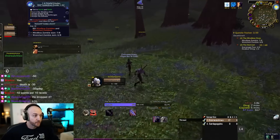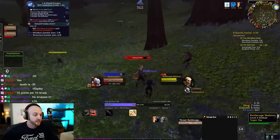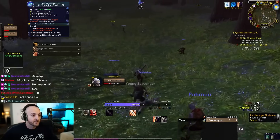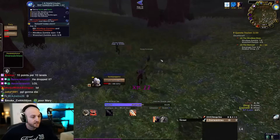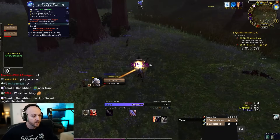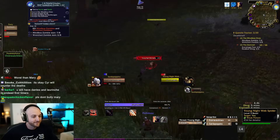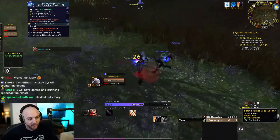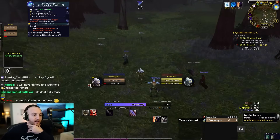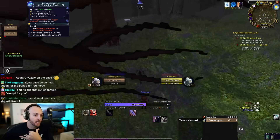Sardaco says the guild has good players, but is worried about one member named Jelly, who he says is even worse than Emiru was when she started. He jokes they'll assemble an 'undead secret service' to follow her around so she never dies. Emiru jokes she might also need babysitting, but says she's a seasoned WoW player now.